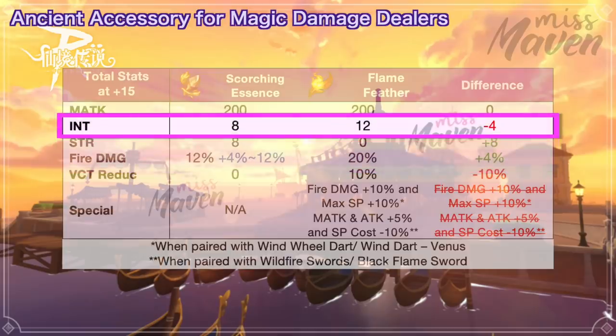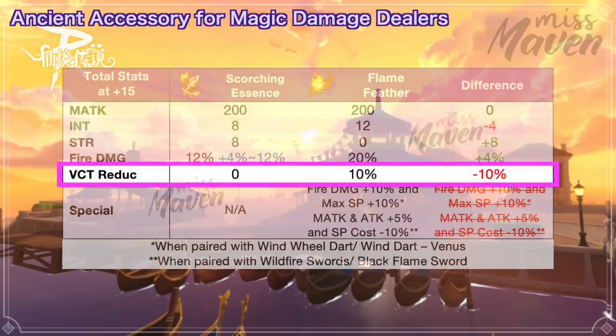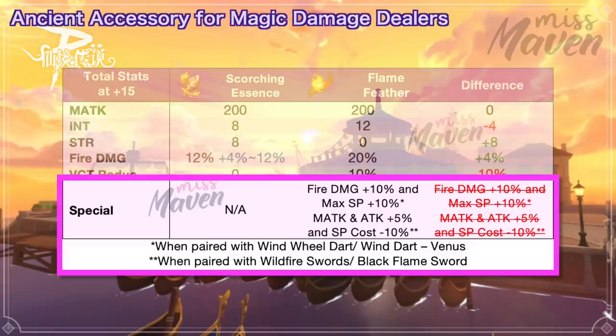However, you'll lose 4 int and 10% variable cast time reduction. In addition, Ninjas and Ronin Warriors will lose the side effect of their weapon and Flame Feather if replaced with the ancient gear. So Scorching Essence will be more useful for Moonmasters, Forgetters, and Slayers.